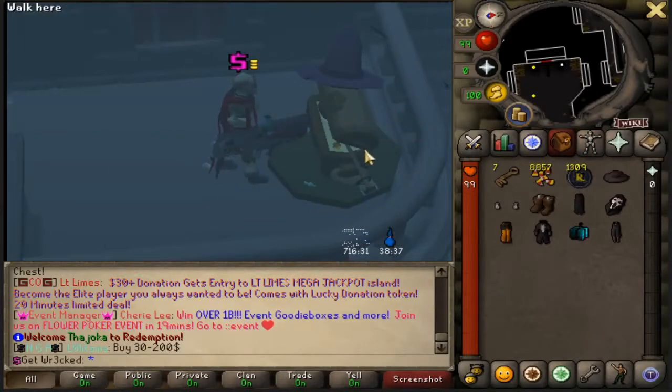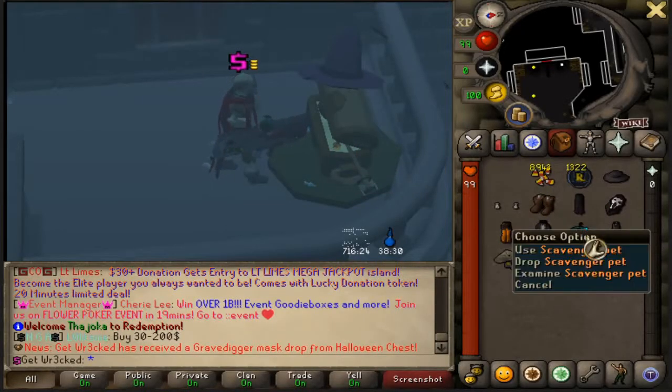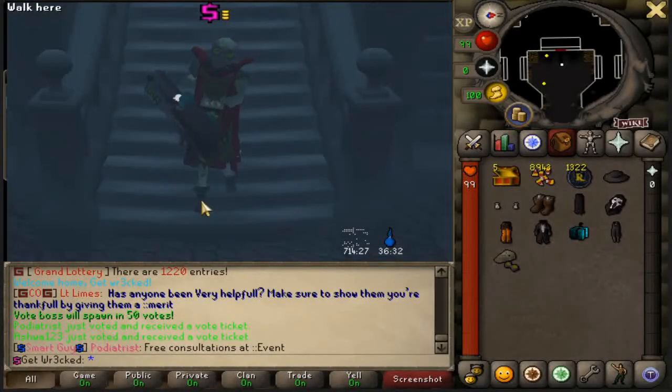Final ones — we have seven left. Spam them. We got a Grave Digger Mask again — a lot of rares in the final 200 including the Scavenger Pet, which is op. With that, that wraps it up for today's video here on Redemption — keeping it short and sweet.